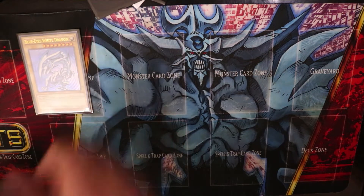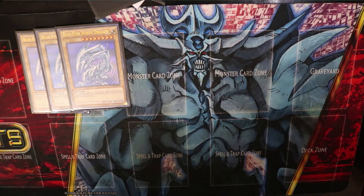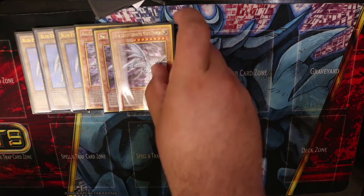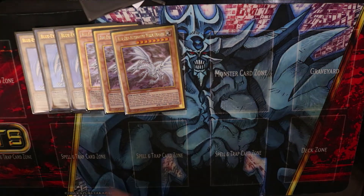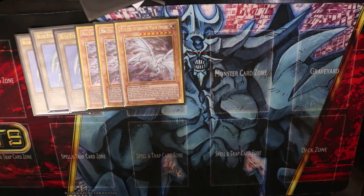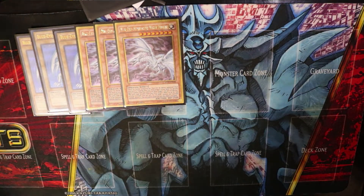Starting off, obviously you're going to run three Blue-Eyes White Dragon — he's the powerful engine and the star of this deck. Next you're going to run three Blue-Eyes Alternative White Dragon. This is Blue-Eyes when he was going through an emo phase — listening to Nirvana and Evanescence. He's a very powerful card and really easy to summon: just reveal a Blue-Eyes in your hand and you can summon him from your hand. He also has board removal — he can destroy one monster on the field.